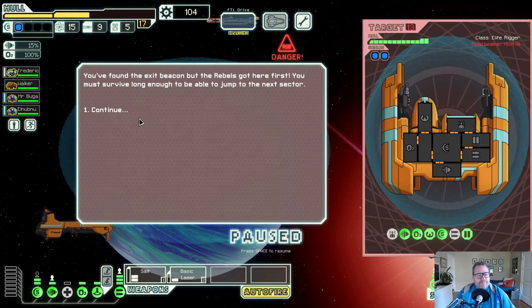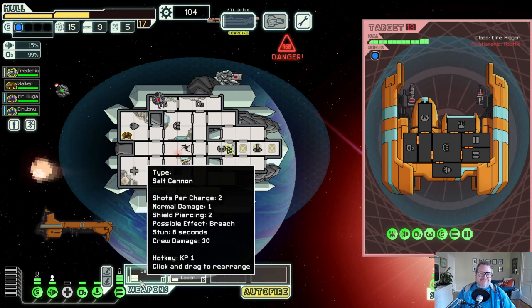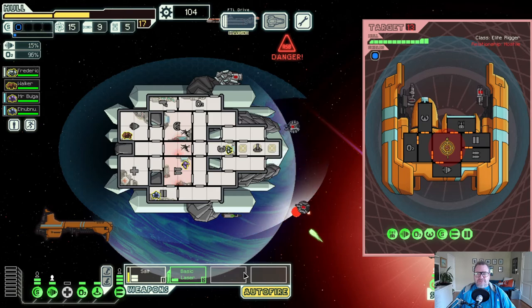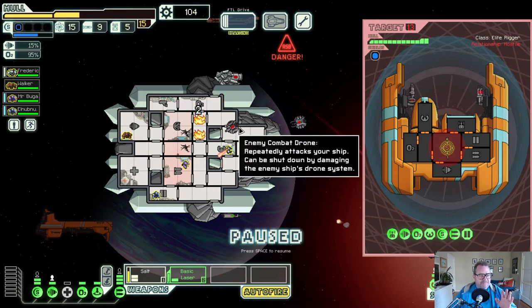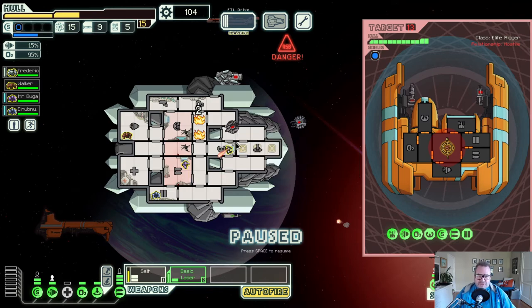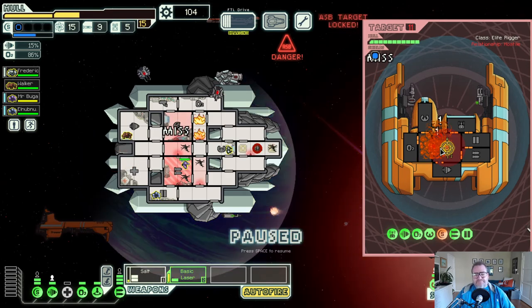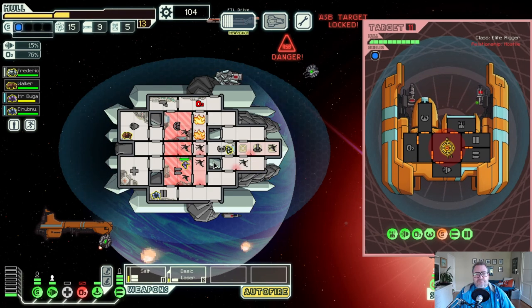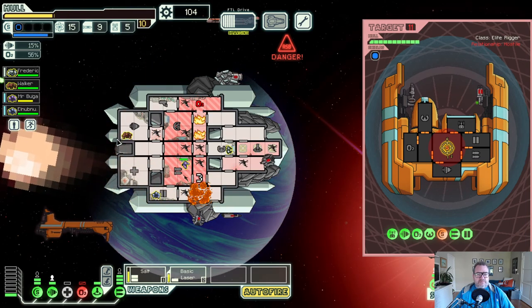Oh my god, I'm in a lot of trouble here. This is insane - look how hard this fight is. I know I made a mistake getting caught up. We've got two drones, a double-shot burst laser, and what I think is a heavy laser that might pierce one shield. I can't hurt them and I missed - wow. The only thing I could do is board but with this much damage coming in I can't do that either.